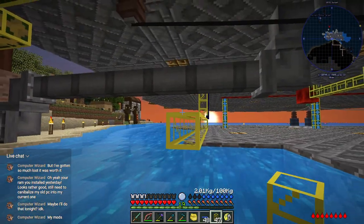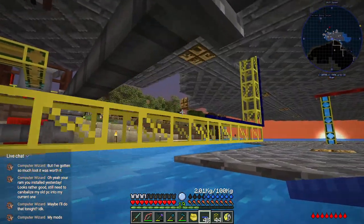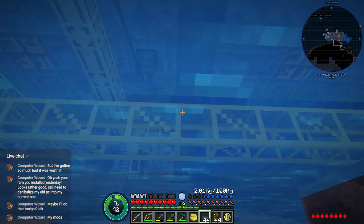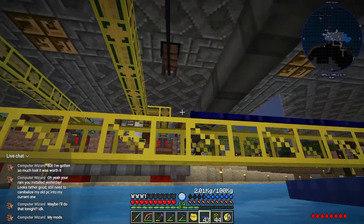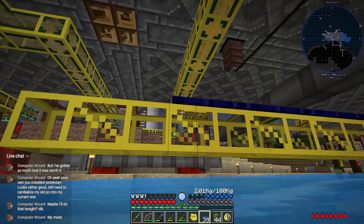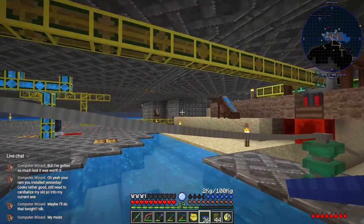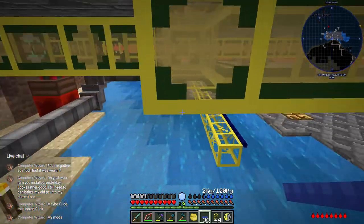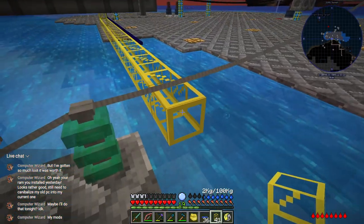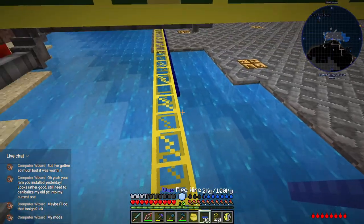Now you see why I wanted to build a platform — swimming while laying out pipe is a bit awkward, so having a solid piece of land to stand on is very convenient. Also, if I'm wearing my Faraday armor I don't have an air tank, so working underwater is even more awkward.